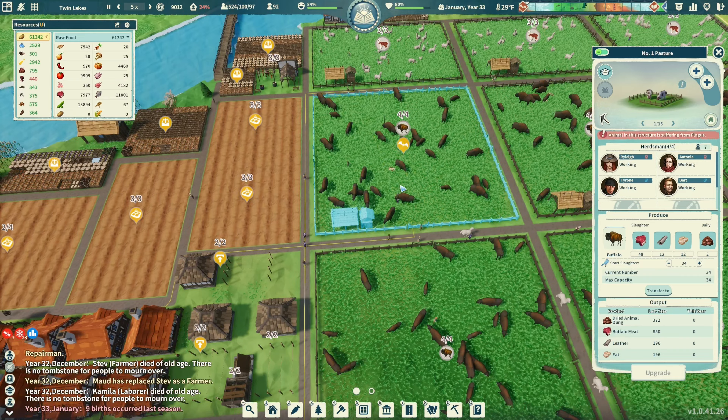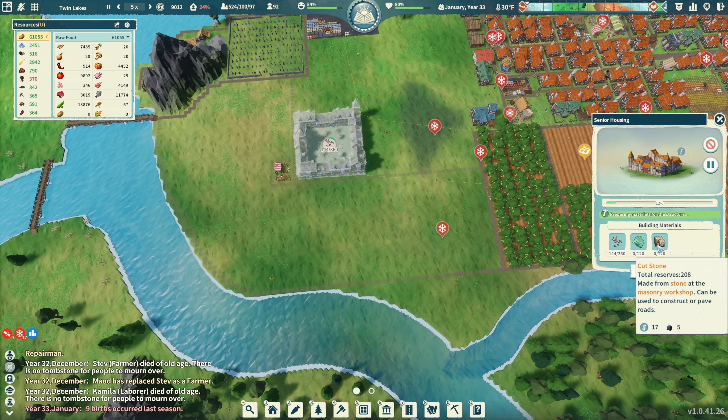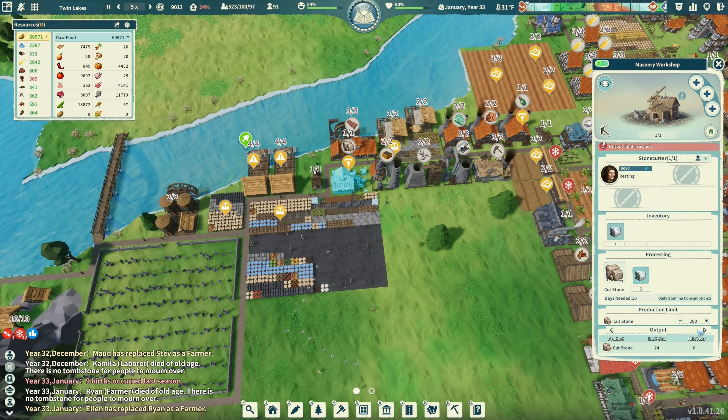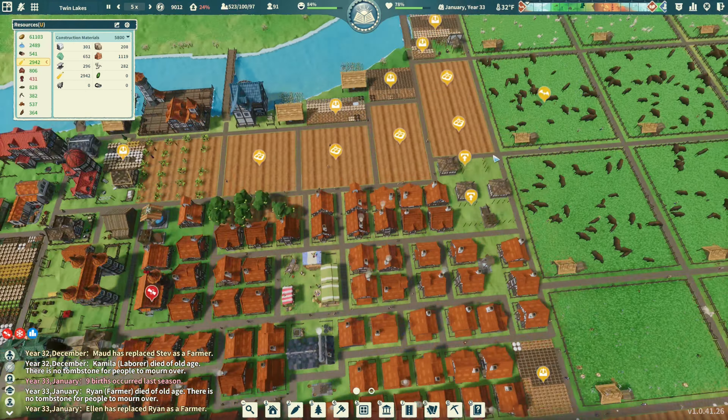Still 34. Well, I guess this is a pretty weak plague - we'll check back. Nine births last season. We need cut stone, we need glass. Cut stone is maxed out, so that's good - we have 288 and 208 cut with almost 3,000 lamp oil. Still at 34, I don't know what this plague is doing. I guess just one animal. We're down to 33 and that plague is almost done.